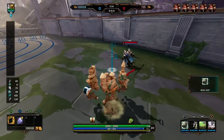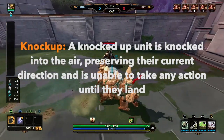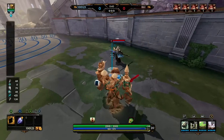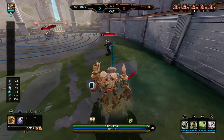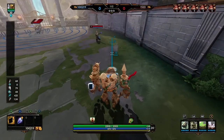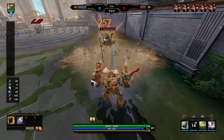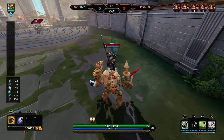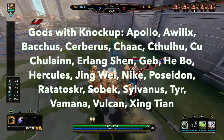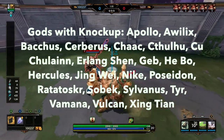The Knock Up CC is very similar to Knockback except the knocked up unit is on a vertical plane whereas the knockback unit was on a horizontal plane. So you see the knock up actually knocks that Odin up in the air. One of the most valuable CC's in Smite because knock up is not affected by diminishing returns and your allies are able to attack that knocked up god. So here are the list of gods with the knock up in their kit.